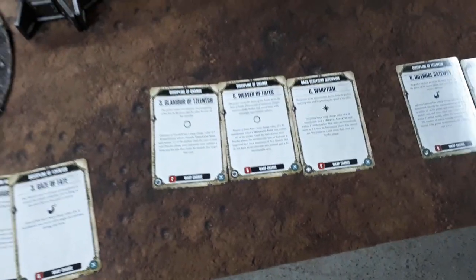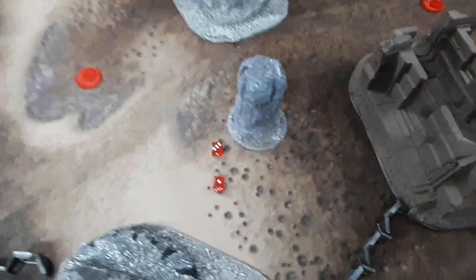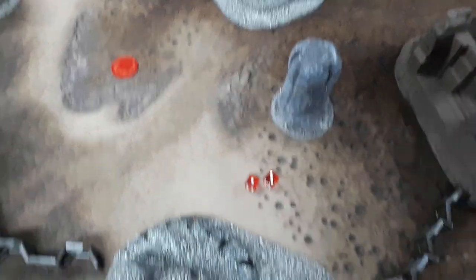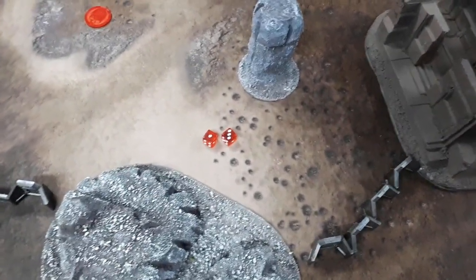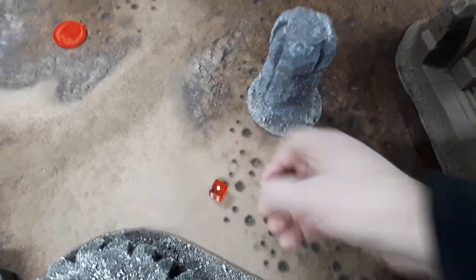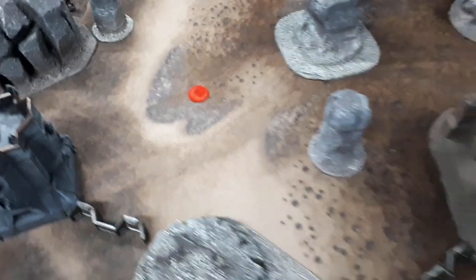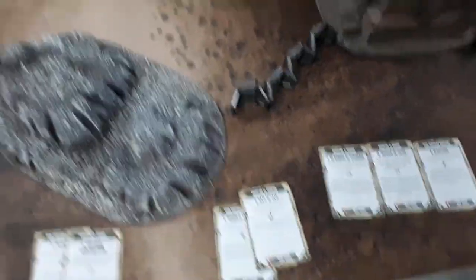I'll start with Weaver of Fate from Ahriman onto Magnus — needs a six. I can re-roll ones because of Magnus's ability. It doesn't go off, so I spend a command point to re-roll and get the plus one — it goes off. A bit early for command points but having a three-up invulnerable is pretty important.